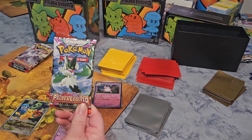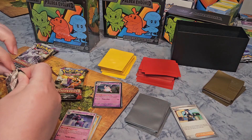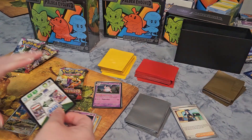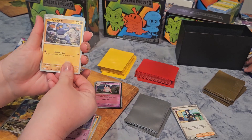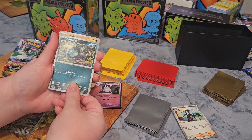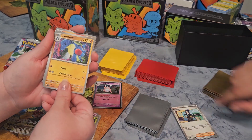Now you have Meowscarada — that is a cat that masquerades, and you love cats. The last two are the code card and energy. Next pack: Croagunk, Totodile — yeah, Totodile — Shrew, Phanpy, Brambleghast, Toxicroak. Interesting about this one — it's a Fighting type, whereas in the previous set it was Dark. We have Crocolare, and you got a Primeape. You're getting two Reverse Holos — I'm getting none.